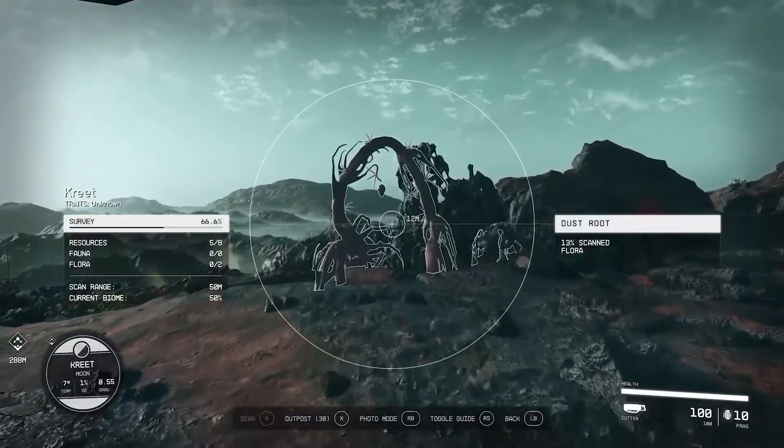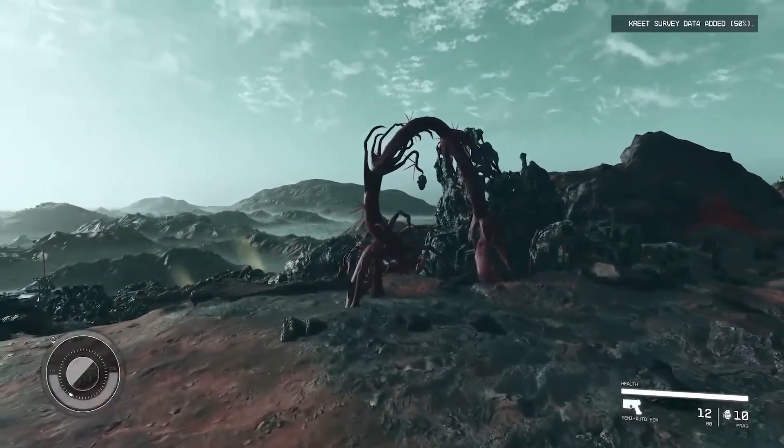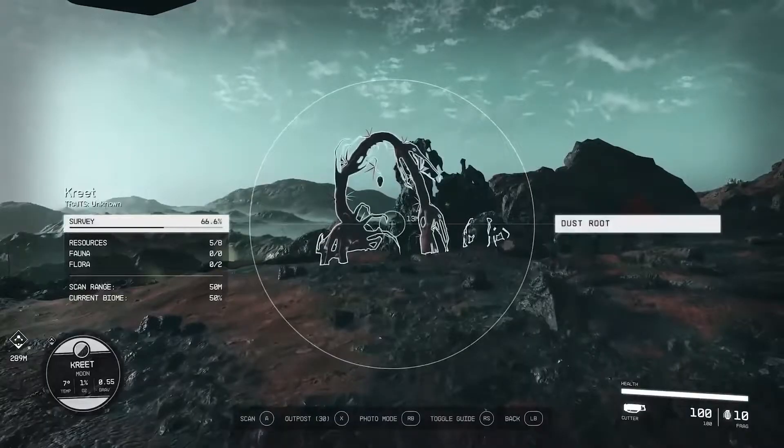After getting off the ship we see a weird plant and then a scan happening of that plant. The scan shows a survey of the planet — or in this case, Crete is a moon — showing the resources, fauna, and flora. It looks like you should be able to scan the different resources you can mine from the planet, along with the different plants and creatures that you find. I'm hoping that also means you get a journal showing all the different monsters, plants, and minerals that you find on the different planets.